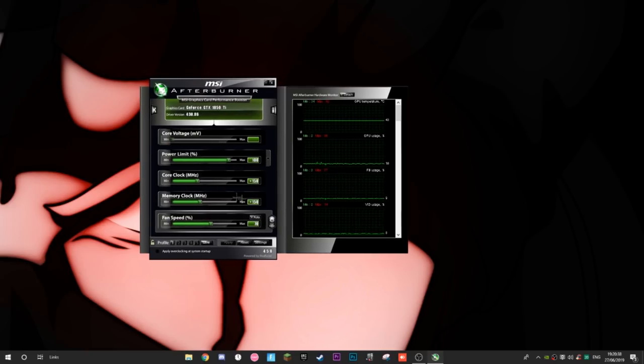For the 1050 Ti and most graphics cards, here are the recommended settings. Set your Power Limit to 100 — click the field, type 100, press Enter. You can ignore Core Voltage. For Core Clock, set it to 150 megahertz. Don't go more than that to start. You can experiment higher — the higher you go, the more frames you get, but it may eventually cause instability.